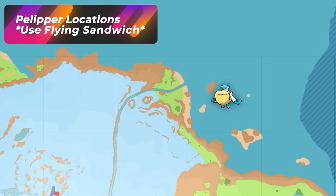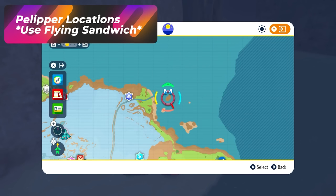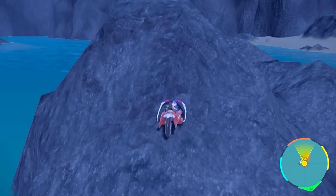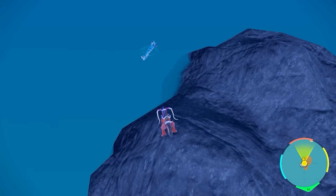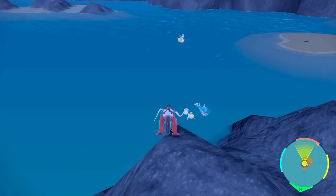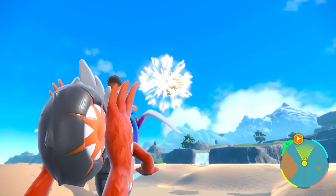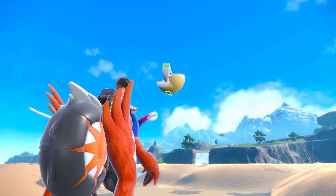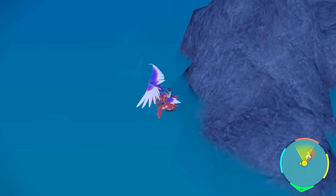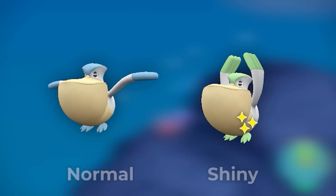To hunt Pelipper, come over to a rock all the way north on the map. When you jump onto this peak, you'll notice more Pelippers spawn here with the Flying Sandwich — it's more powerful than the Water Sandwich for Pelippers. You'll also find Pelippers further out in the water areas; the further away, the more Pelippers seem to spawn.